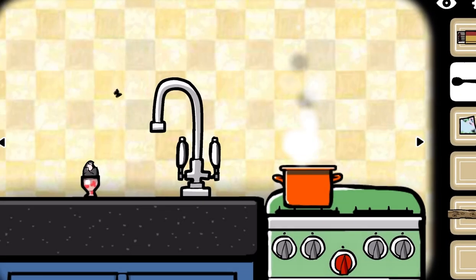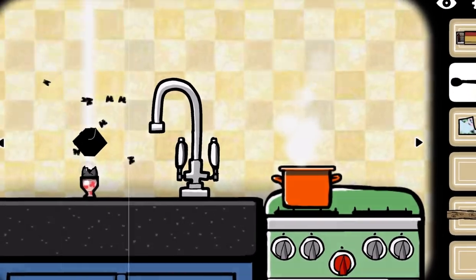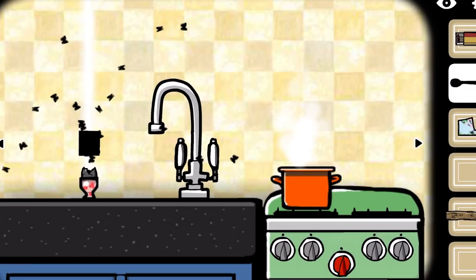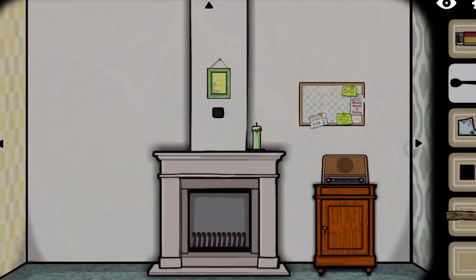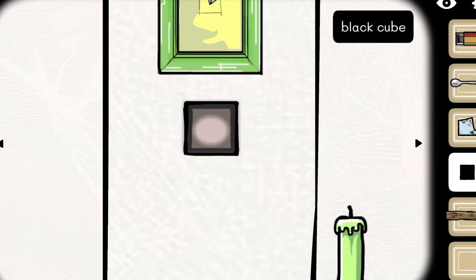Then you hatch the egg and it just explodes all over the place — oh my gosh! Now we have the black cube, and then you take the black cube and put it in the hole here.